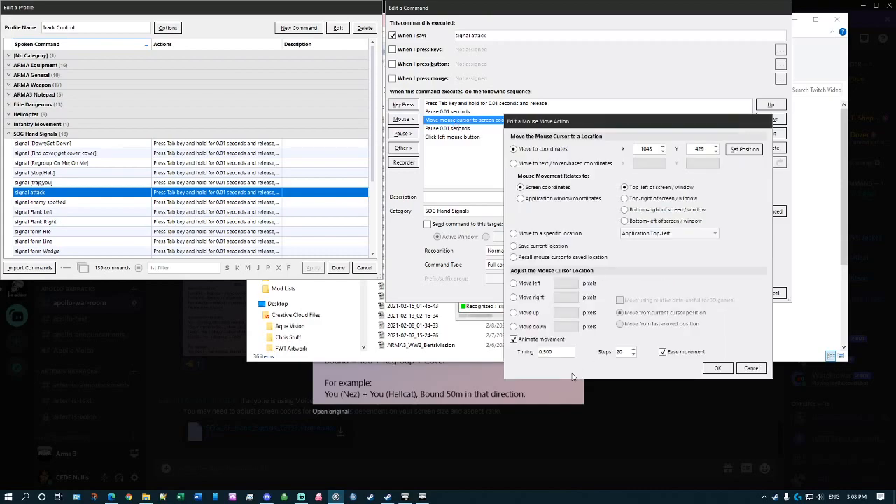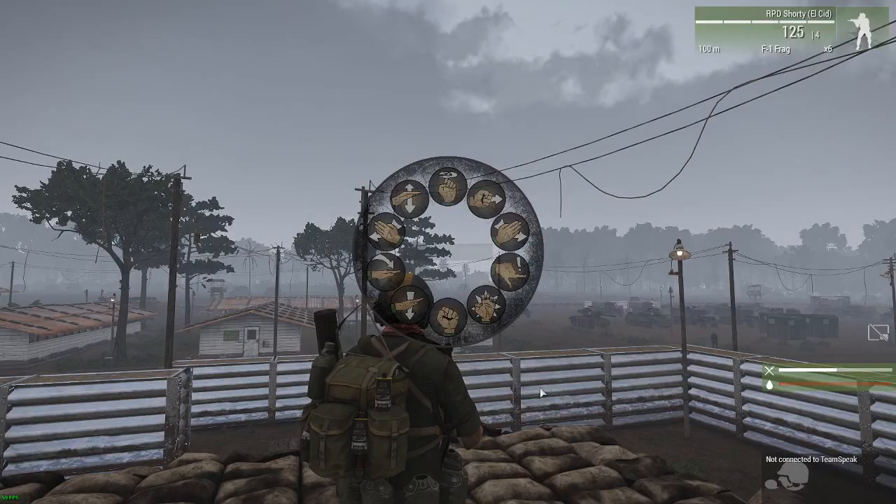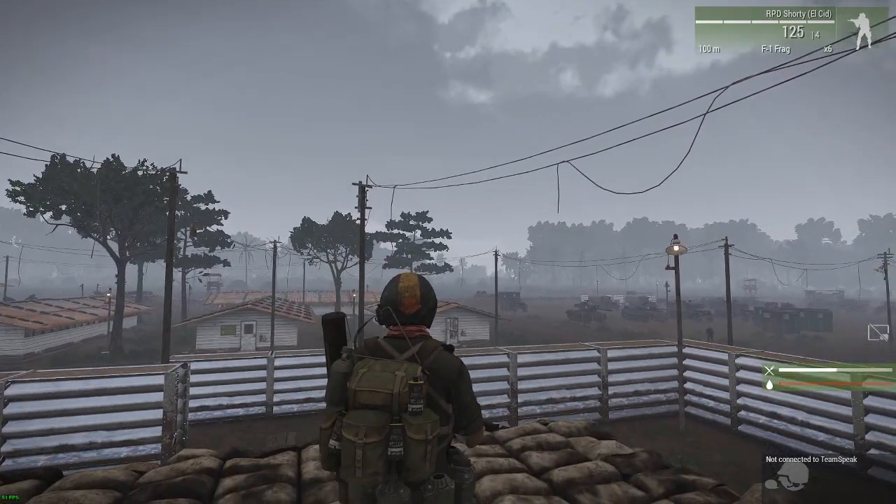That gives you your coordinates, and you add another pause. The next command is 'click left mouse button.' For the move settings, I set the timing to 0.5 seconds and steps to 20 — actually you can reduce that to 0.33 seconds and 10 steps. 'Ease movement' just makes it look a bit smoother. Once you've got your coordinates, timing, steps, and ease movement set, click OK and that completes the 'signal attack' command. Let's try it out — Tab menu — signal attack.